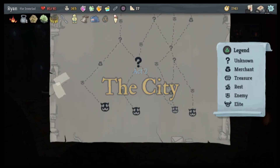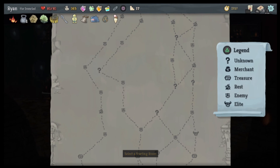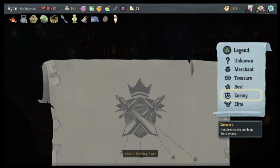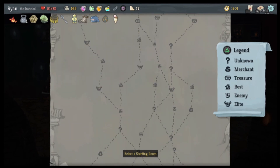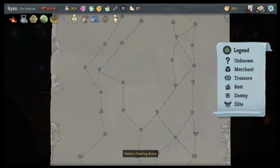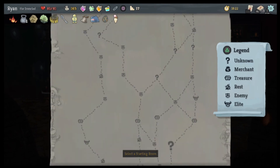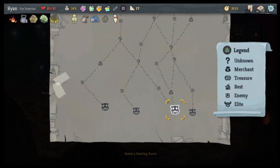Did I just gain 12 gold? So there's a merchant immediately — in which I can ignore the elite. And then there's another merchant, which I know would end up destroying one of my relics, but still. Enemy, merchant, unknown, unknown, merchant, rest, unknown, unknown. Chest, enemy, unknown, unknown, rest, unknown, rest — I think that's like the best path, not that many enemies unless they happen in the unknowns. We're gonna try this in the next video and maybe we'll make it past the city. Thanks for watching and I'll see you then.